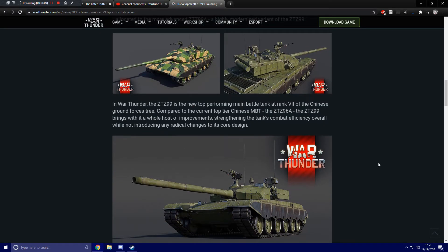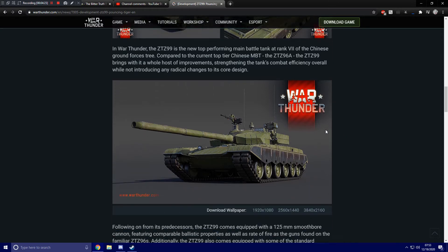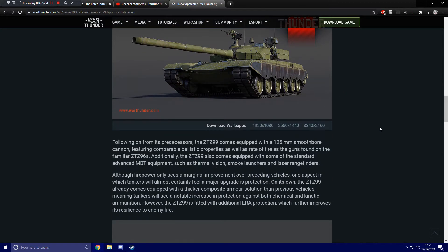In War Thunder, the ZTZ99 is the new top-performing main battle tank at rank 7 of the Chinese Ground Forces tree, compared to the previous top-tier Chinese MBT, the ZTZ96A. The ZTZ99 comes equipped with a 125mm smoothbore cannon featuring comparable ballistic properties and rate of fire as those guns found on the familiar ZTZ96s. Additionally, it also comes equipped with standard advanced MBT equipment such as thermal vision, smoke launchers, and laser rangefinders.